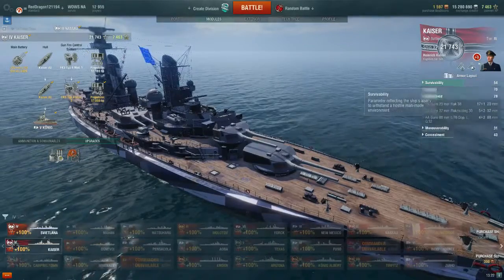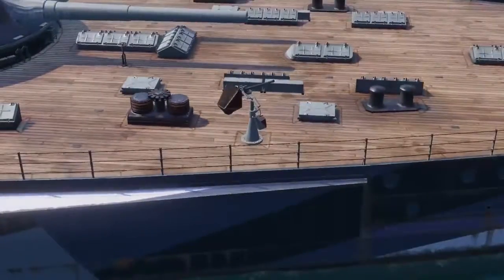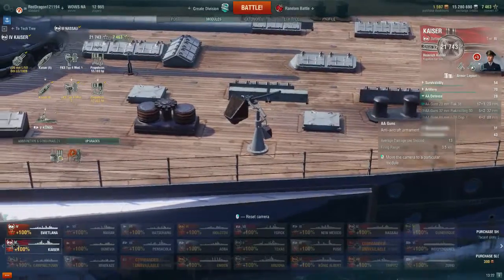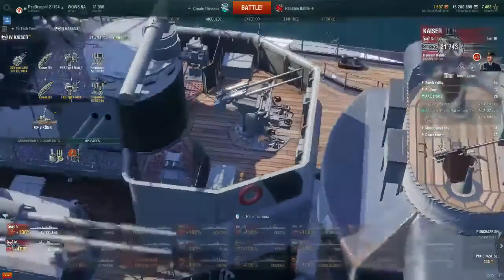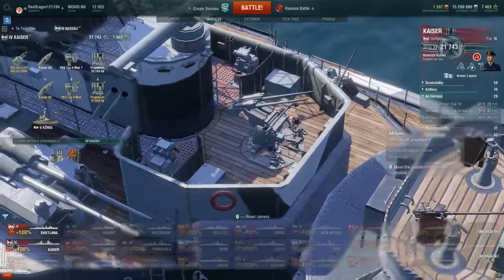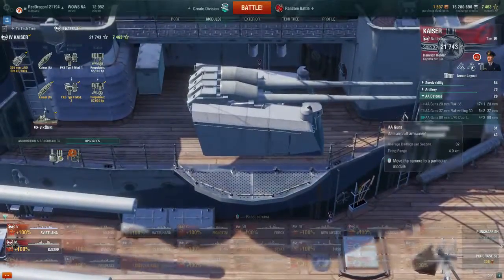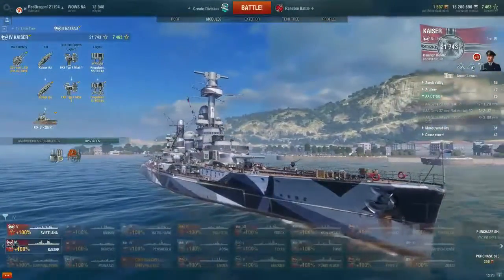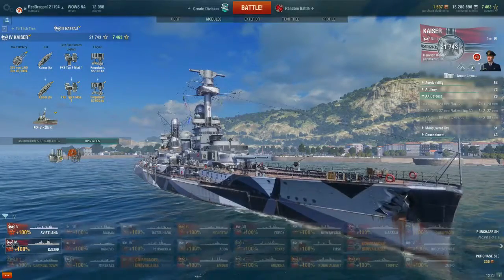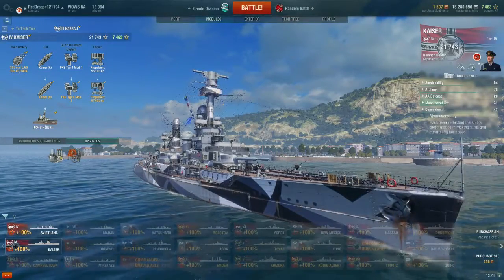Tier 4 is where enemy aircraft carriers start showing up. For anti-air, we have 17 single 20-millimeter flat guns with a two-kilometer range — your final line of defense, but having 17 of them really helps. We also have five twin 37-millimeter flat guns — 10 barrels total pointing to the sky. Then of course the four dual 88-millimeters are multipurpose anti-air and anti-ship with a four-kilometer range. If you get the secondary commander buff, she can fend off a good number of enemy planes.